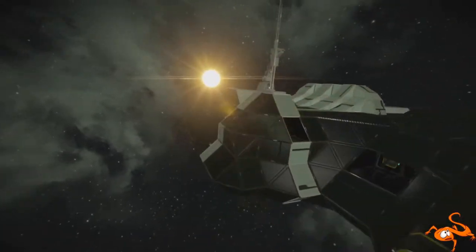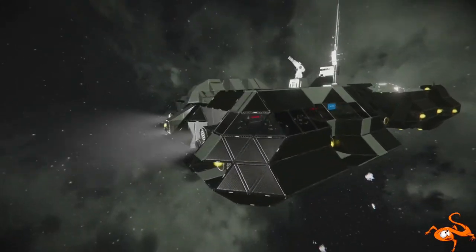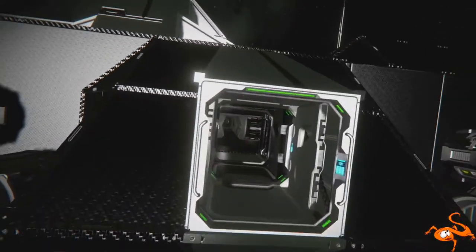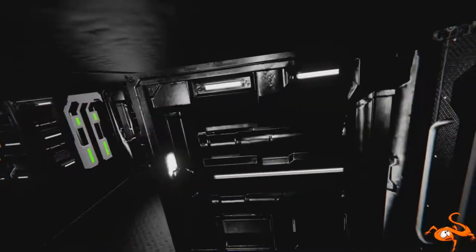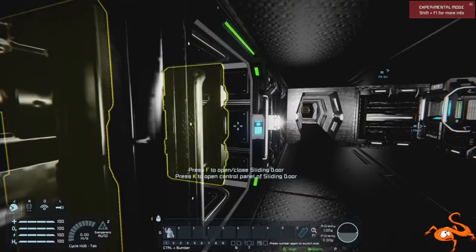Let's take a look inside. This is an asymmetrical design — I didn't like it at first but it has grown on me, and this has actually become one of my favourite ships. Come through the double airlock, and we do have 1G of gravity.